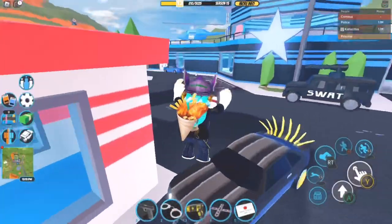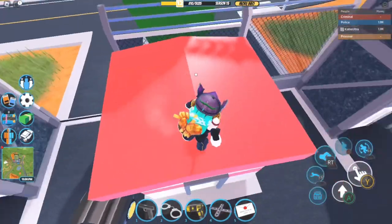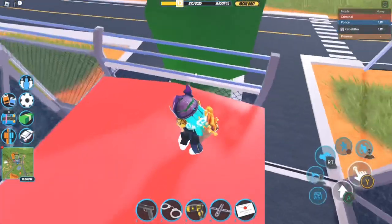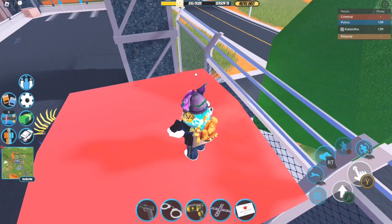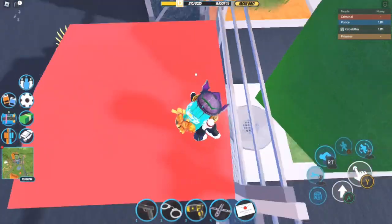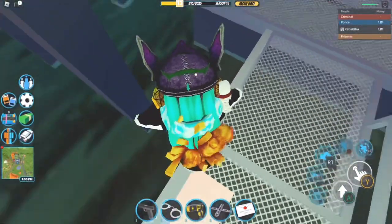There is a way to enter the sewers, but it's a little bit interesting. Firstly, you need to climb up this red building — or you can just get on top of that watchtower, but I would recommend the red building so you don't take as much damage. What you need to do is stand on that electric fence, but don't stand on it too long or you will oof. As soon as you stand on it, jump off and land on that sewer entrance.